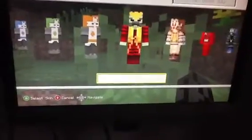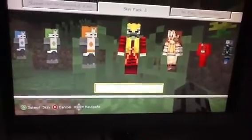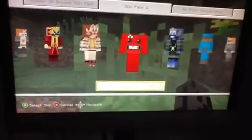Hello guys, Skin Pack 2 has come out for Xbox 360 Edition and I'll go ahead and show you. Red Knight from Castle Crashers, Blue Knight, Green Knight, Orange Knight, Skulls or whatever. I can see Daniel jumping in the background. Otis the half dude.